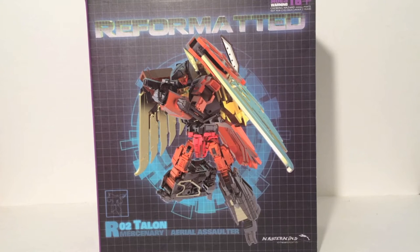Where we'll be taking a look at all six components of Mastermind Creation's reformatted line, Feral Wrecks, and of course the combined mode on the seventh day. So each day this week we'll be taking a look at a different Feral Khan, and then taking a look at the combined mode at the end.